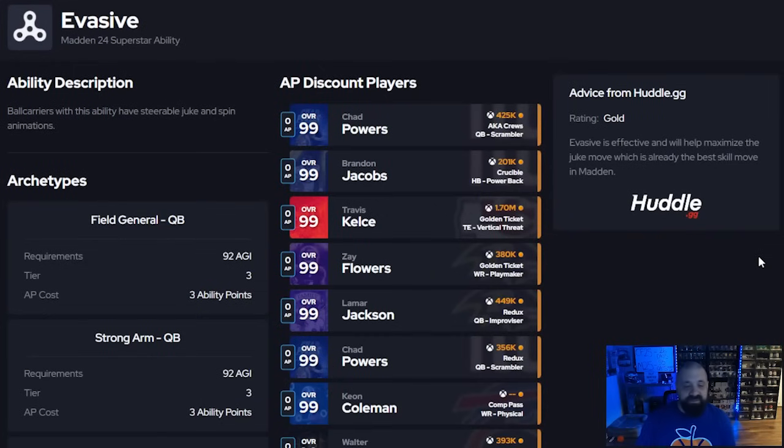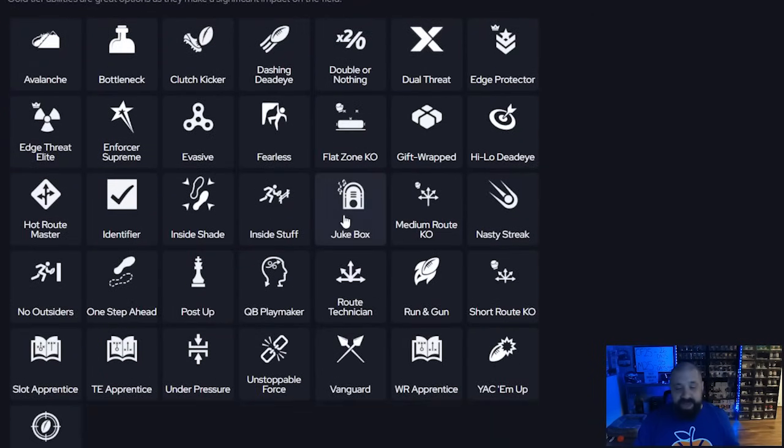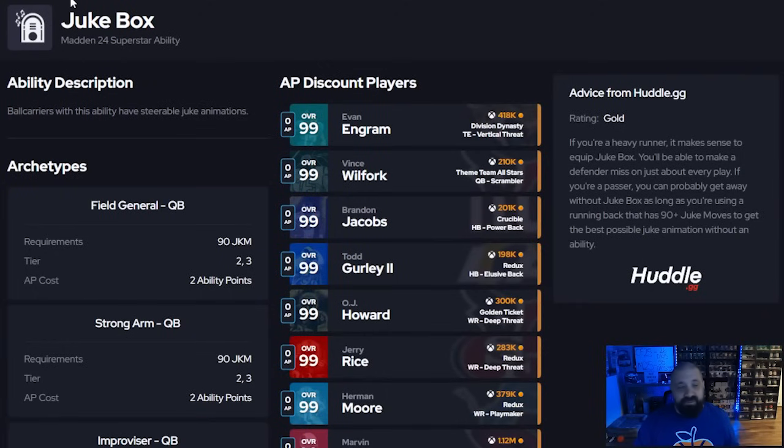To clarify: evasive and jukebox are not the same thing. Evasive gives ball carriers steerable juke and spin animations, whereas jukebox only helps with the juke. I recommend mixing in the spin move — I catch people slipping with it all the time. Evasive is essentially a better version of jukebox. Also, when juking, take your finger off the turbo button — that's how you get the quick juke animation that makes defenders miss. Evasive plus juke without turbo is the best ball carrier move in the game this year.